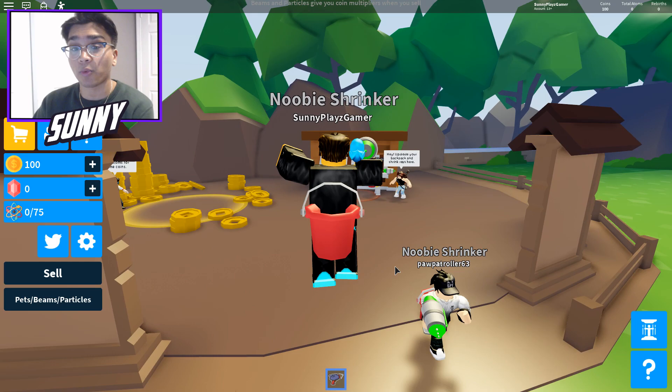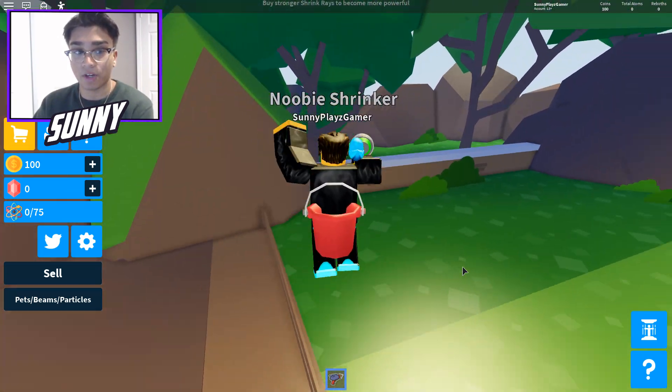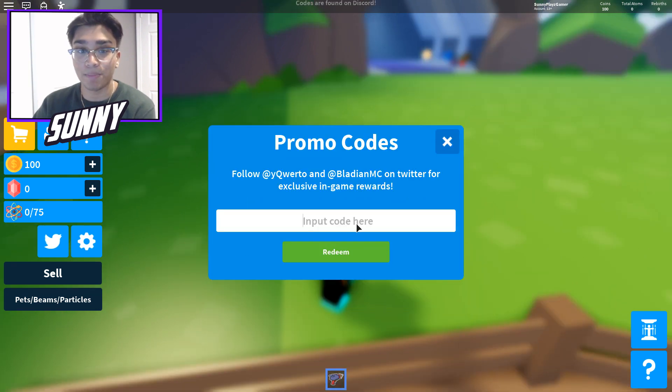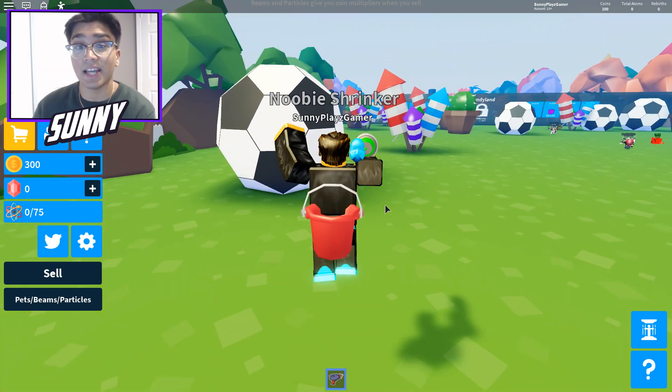Basically, this is Shrink Race Simulator. It's a new simulator that just came out and it's in beta right now. We have a code for you guys — if you type in 'beta', boom, you literally get 200 coins from that, which is insane!